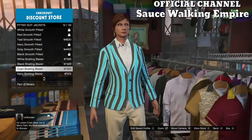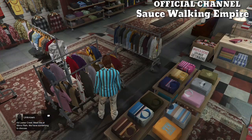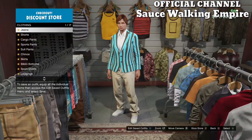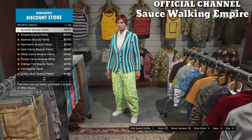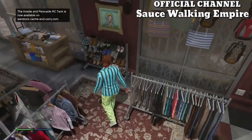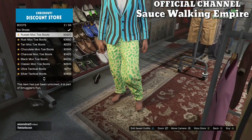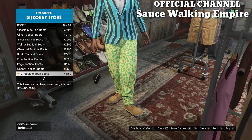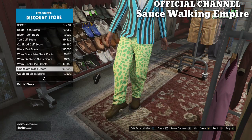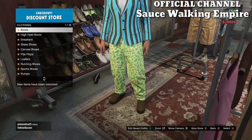Once you've got that, back out and make your way over to the pant section. Go to sport pants and purchase the spotted muscle pants, which are going to be the first one. Once you have that, make your way over to the shoes, go to the boots, and buy the chocolate slack boots.